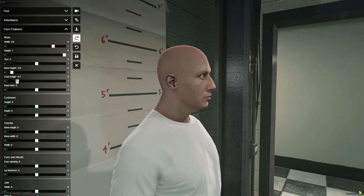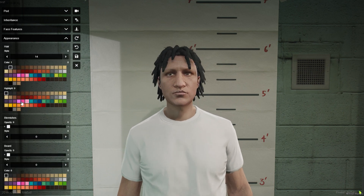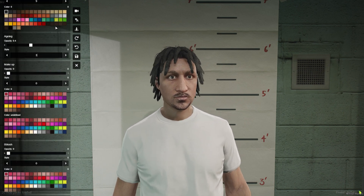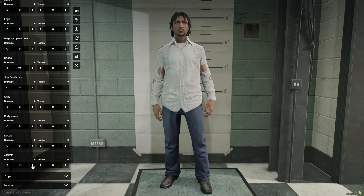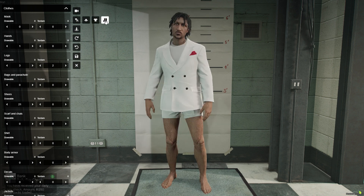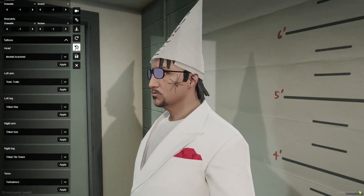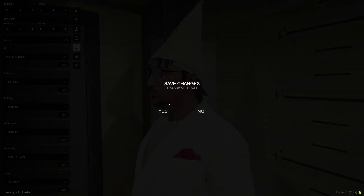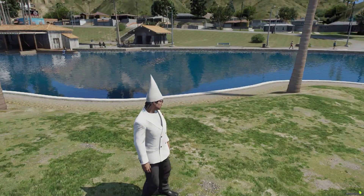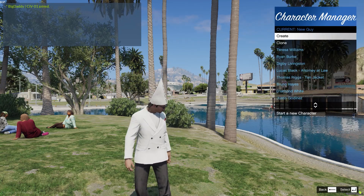There's a nice interface — which I did not build, somebody else built this — but it's really easy to use and I like it a lot. Once you get it all set, you just save it, and it'll spawn you in as that character. That will now be in your character manager menu as a new character to choose from.